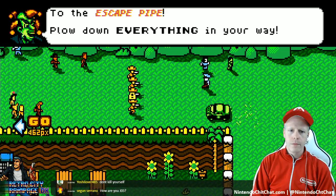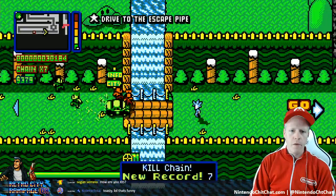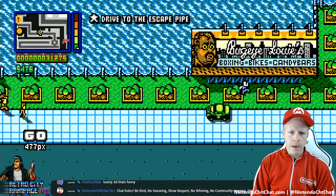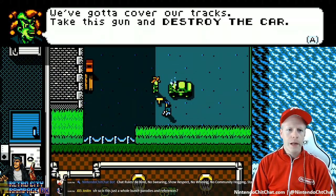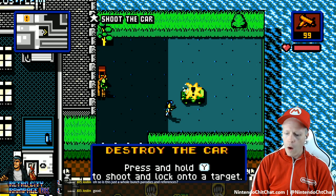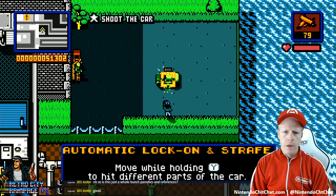All right, we're going to go here. Plow down everything - so it wants us to pretty much destroy everybody on our path, which is pretty cool. It feels really good to mow these people down. Get out of the way! Hit the ramp - where's the ramp? Nitro boost, cool. You've got to cover your tracks - take the gun and destroy the car. It's a little bit of a tutorial here.